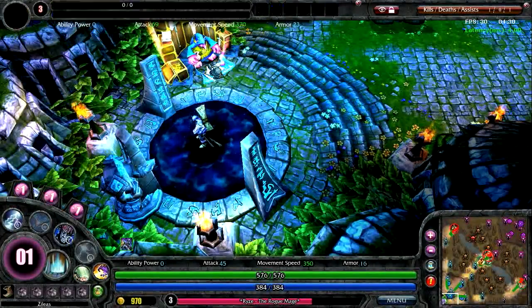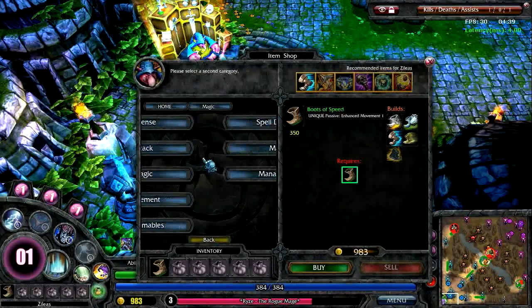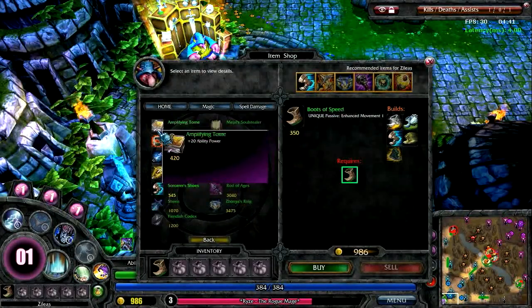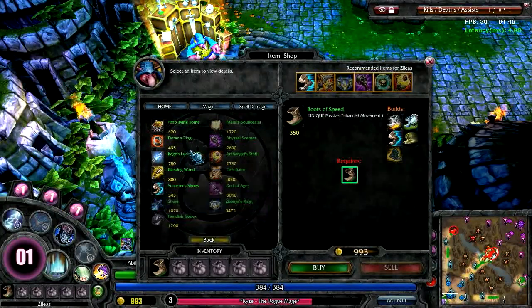I'm at the store now as well, and that's where you spend money to improve your character. There are a couple good options for Rise: I could buy ability power, which would make all of his spells better; I could buy mana, which allows him to cast more spells and also makes Overload stronger; or I could buy health so that I don't have to run away as quickly next time.